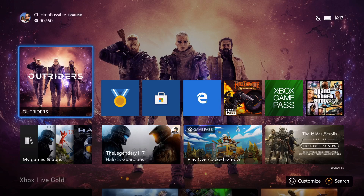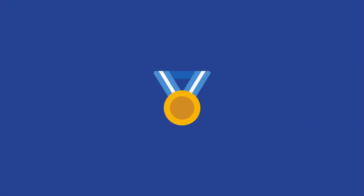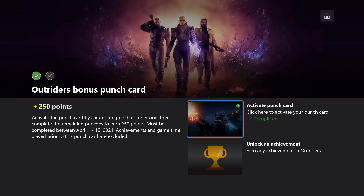Hey, what's up everybody, this is Chick Impossible with Rewards Hunter back with another Microsoft Rewards punch card guide. They've just added a new punch card for the game Outriders, which was recently released. This is going to be good through April 12th and it's going to be for 250 Microsoft Rewards points.